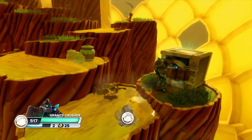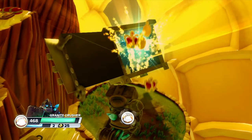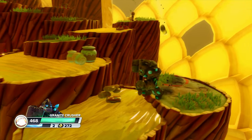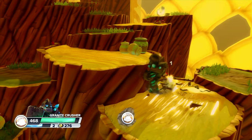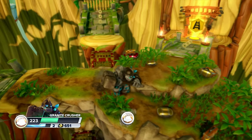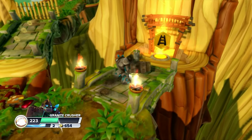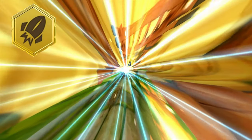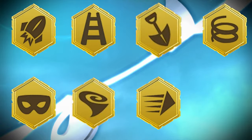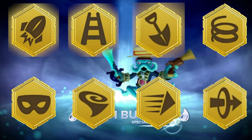The giants do have something to do in this game - they have the giant's chest: treasure chests that can only be opened by giants, to justify buying a giant figure. This level also introduces challenges you can do with the swappers depending on which bottom you have. There are 8 different challenges: Rocket, Climb, Dig, Bounce, Sneak, Spin, Speed, and Teleport. Mt. Cloudbreak has Rocket, Climb, and Dig challenges.